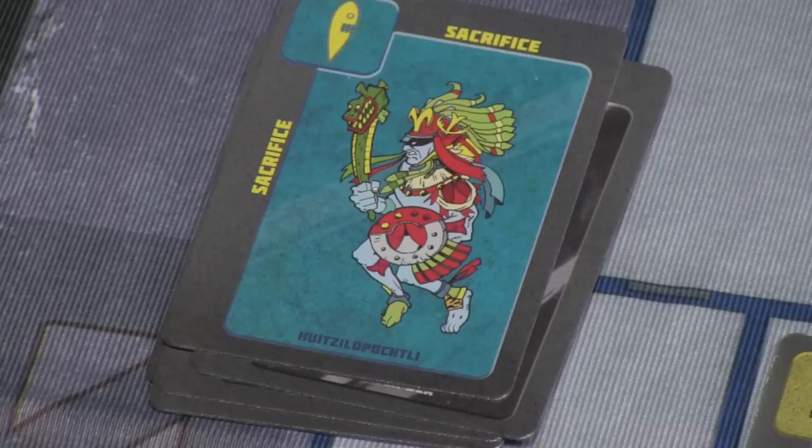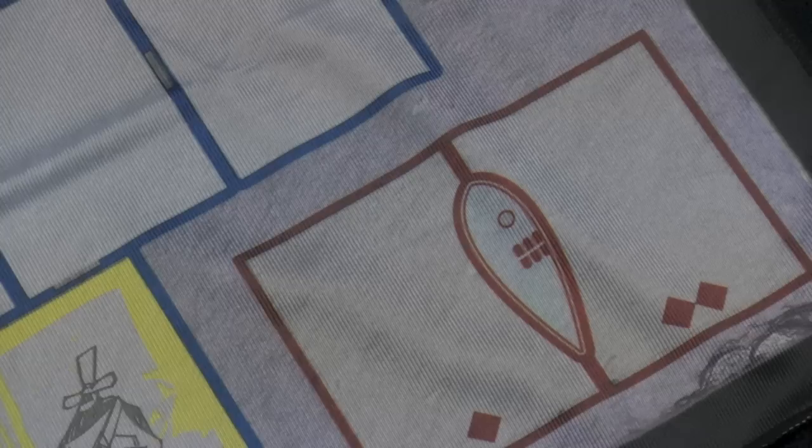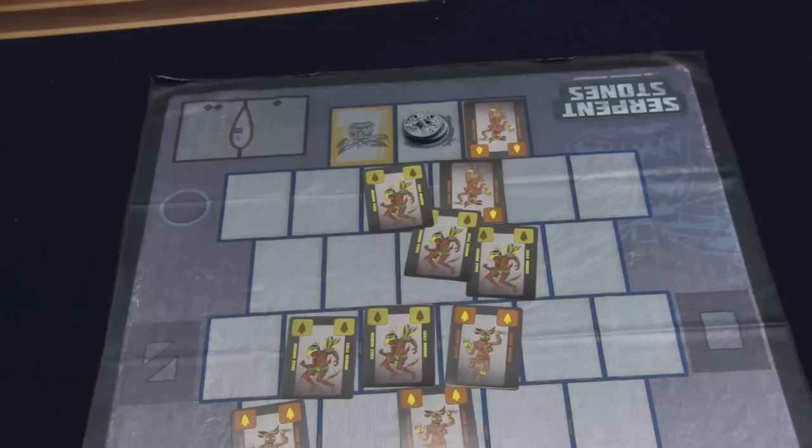Finally, we have Huitzilopochtli, which is nothing like it looks. That one lets you sacrifice a card. When you sacrifice a card, it takes two cards out of your deck, so you have to be careful. But they're powerful because you can play a card in a sacrifice spot, and even double-sacrifice to play another card there. On your next turn, you can use that card before your regular card, so you can play two cards in a row — or three in a row if you've sacrificed twice.